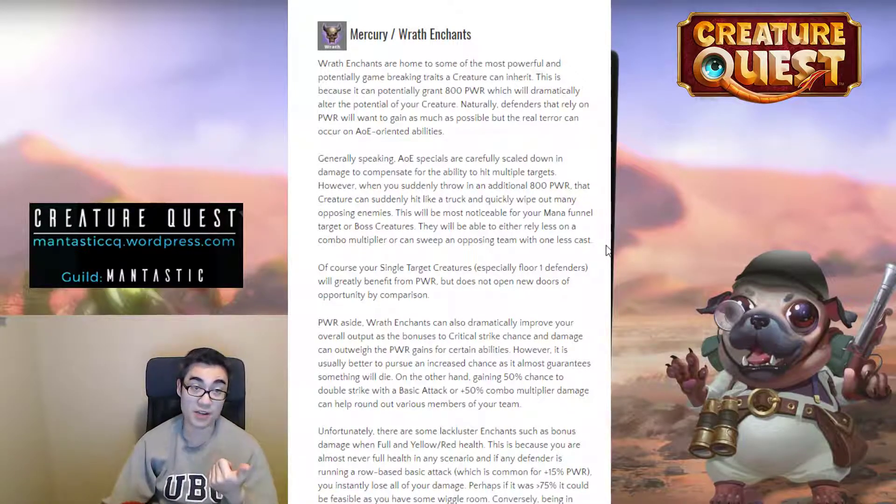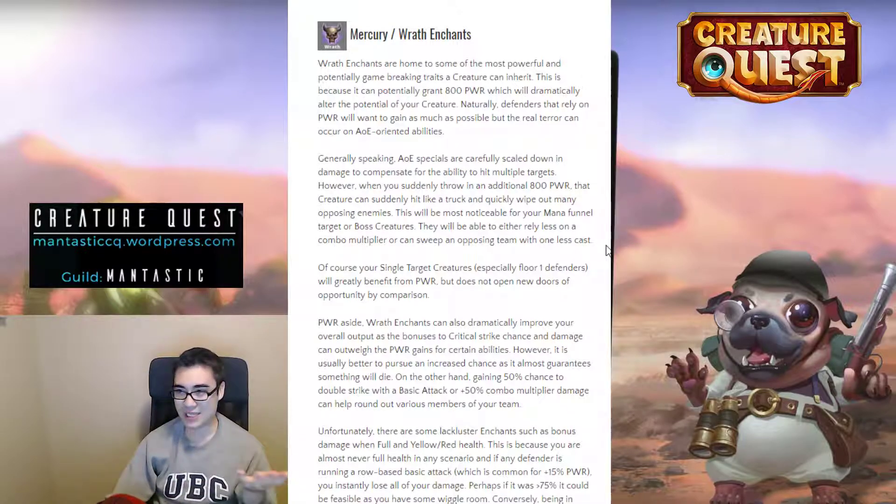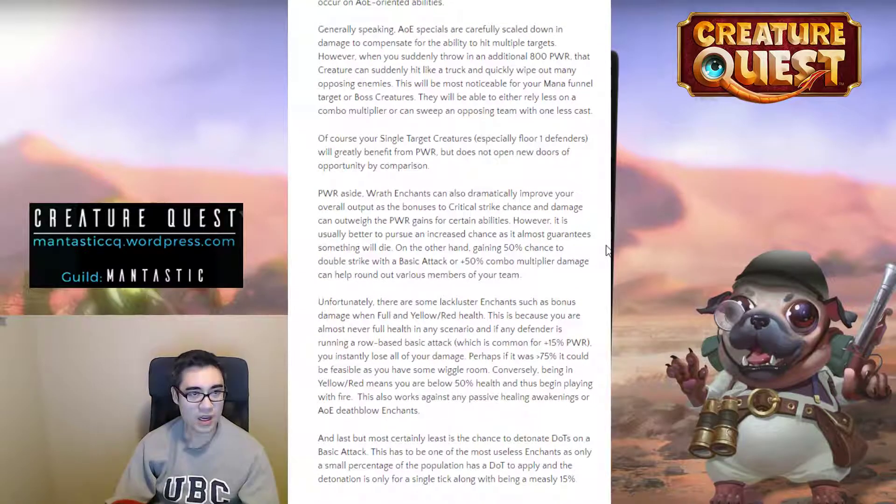Colossus Prime is another incredible dungeon defender who could become terrifying with an 800 power enchant — he might just one-shot the entire team. If Colossus Prime also got the bonus damage to large and boss enchant, watch out. Single-target creatures are still going to have amazing potency from a power boost, but they don't necessarily gain the same newfound relevance as AoE creatures — it just makes them better at what they already do, which we kind of expect.